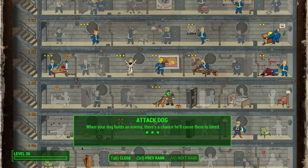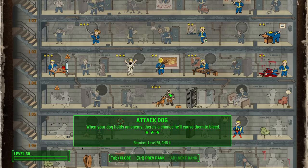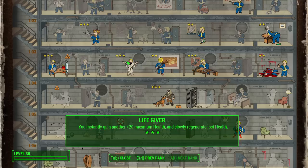Finally, Attack Dog. We're going to have Dogmeat with us at all times, role-playing Mad Max, and with each rank you get extra bonus abilities for Dogmeat. He'll be able to hold enemies, give you a greater chance to hit them in VATS, cripple them, and eventually cause them to bleed. These are the core perks for our Mad Max build.